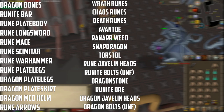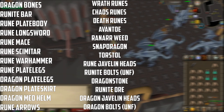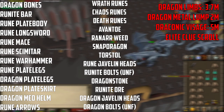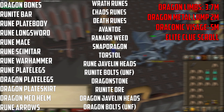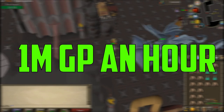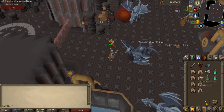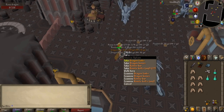Other items include Rune Javelin Heads, Runite Bolts Unfinished, the Dragonstone, Runite Ore, Dragon Javelin Heads, and Dragon Bolts Unfinished. The rare, more valuable items that the Rune Dragons drop are Dragon Limbs worth 3.7 mil, Dragon Metal Lump worth 2 mil, the Draconic Visage worth 5 mil, and also an Elite Clue Scroll. If you kill Rune Dragons, you can make a minimum of 1 mil GP per hour and up to 1.5 mil an hour if you pay close attention. Also, while filming this, I got the Dragon Limbs which are worth 3.7 mil — I've had crazy RNG lately.